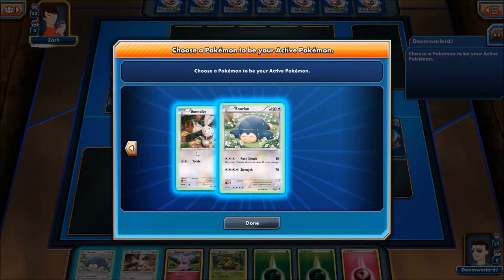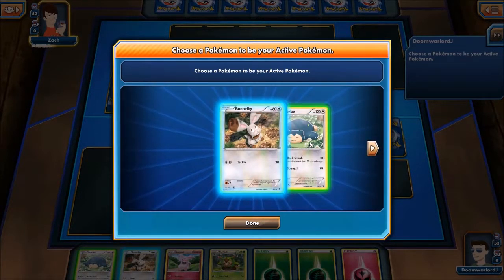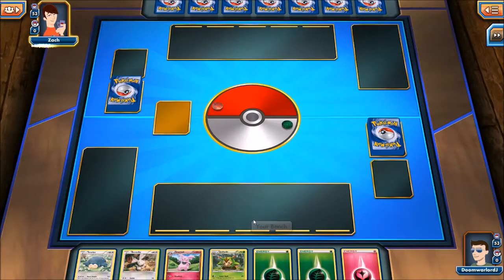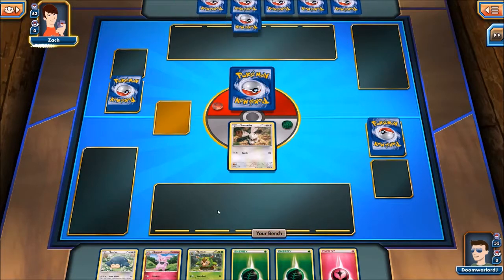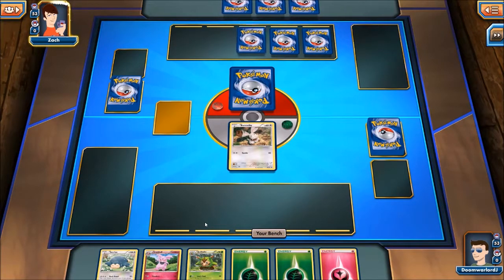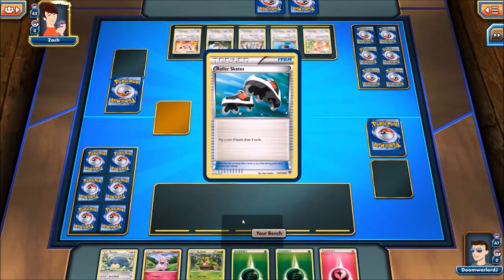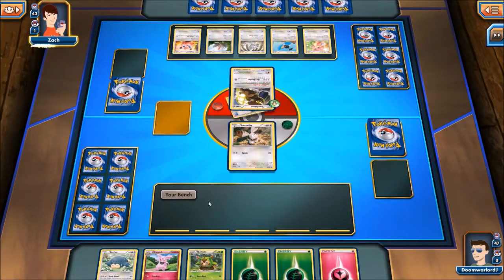First hand, I don't get any basic cards. Let's go with the Bunnelby because I would go with Snorlax but he takes three energy for his first attack, so it's not very good. Bunnelby up front, then Snorlax on the bench. Oh, I didn't have to put him on the bench. Oh well. Come on, please get tails. Oh, he's already got like a full bench going. It's going to be a fun one.